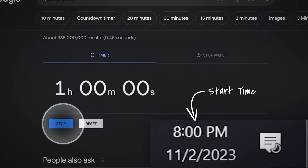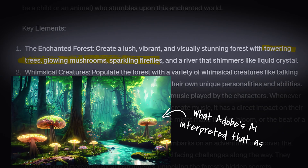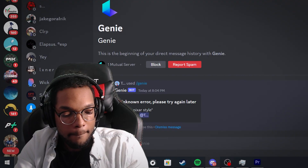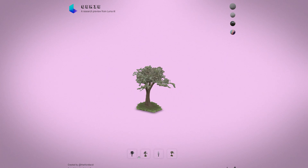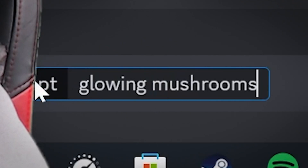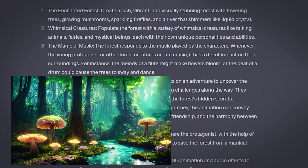I started the timer, went to ChatGPT, asked it to give me an idea, and it told me to make an enchanted forest full of towering trees, glowing mushrooms, sparkling fireflies, and a river that shimmers like liquid crystal. Good thing we have Luma's Genie to make it all for us. Generating assets is easy — just go into Luma's Discord server, direct message the Genie bot, hit slash to start the command prompt, type in what you want, and in 20 seconds it'll give it to you.